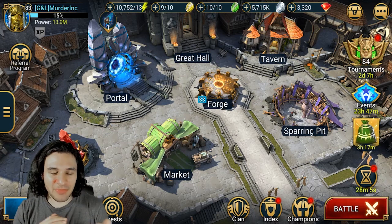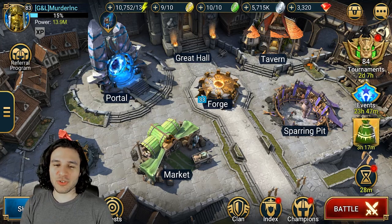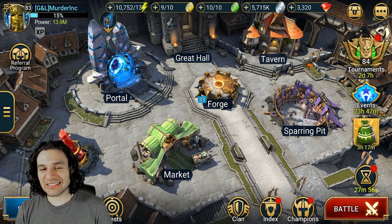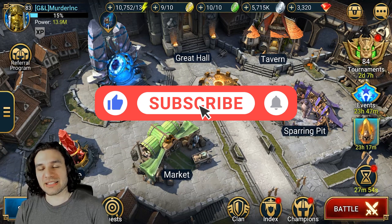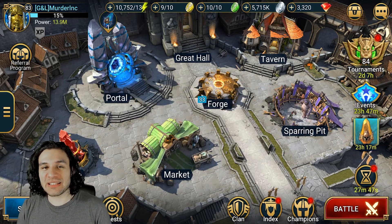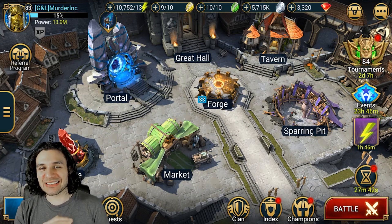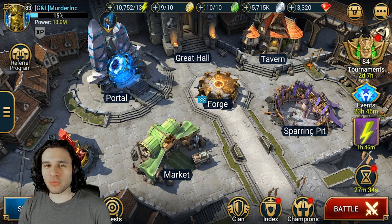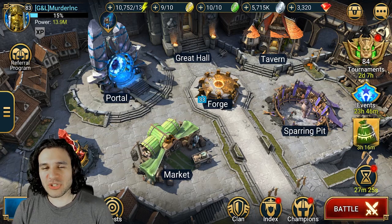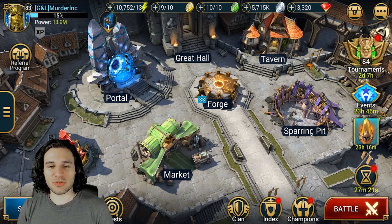I'm not really sure what order of events happened that made me think of trying something like this, but I got a really good idea. It allows me to use two champions to beat speed teams, and not only that, but none of the champions has a speed boost or a turn meter boost. It's a lot of fun and I'll walk you through what I was thinking when I did it, so it will be much easier to understand why I picked the champions I did.